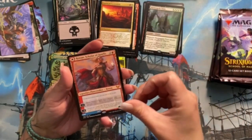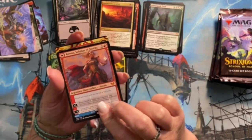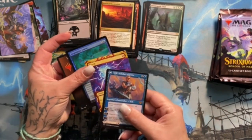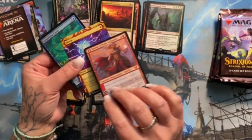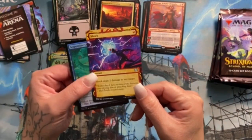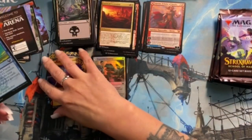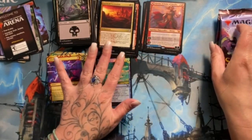I do like this planeswalker — Rowan, and then of course Will! Oh man, this pack was just made for me — look at what's happening right now! There's so much good stuff. We've got the brother and sister walker team here which is super cool. Alternate Shock which looks fantastic — anytime they do that contrast between purples and red and blue I'm here for it. Freaking love it. And a foil common.